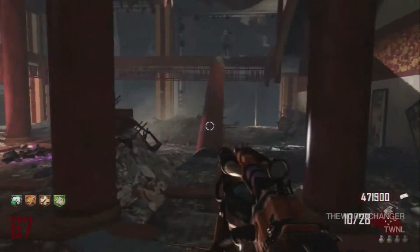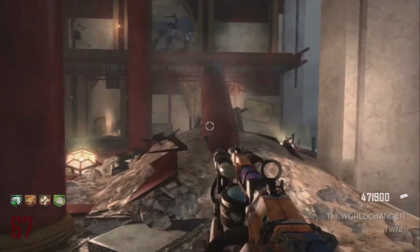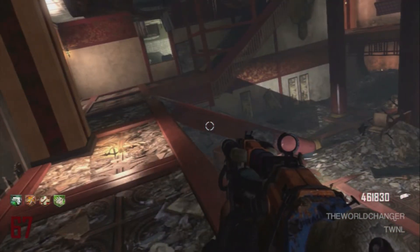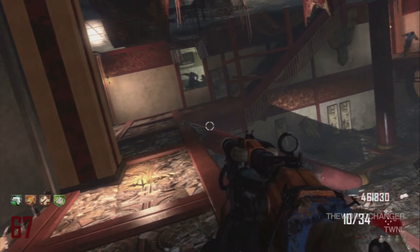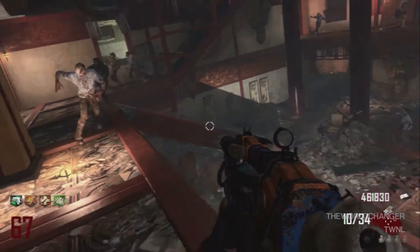Hey what is up, it is the world changer here. I hope you're having a good day. This is a video on how to get to level 65 plus on Die Rise. At the beginning of every single round you want to come to where I am right here, because they always come all over the place if you're on the ground. If you stay here they all jump up onto the one spot and you get a good chance to see where all the zombies are.